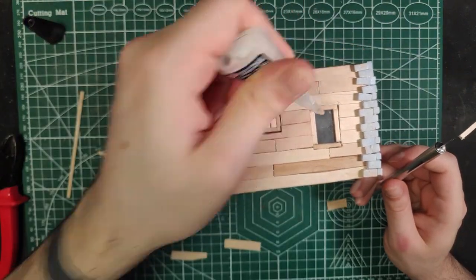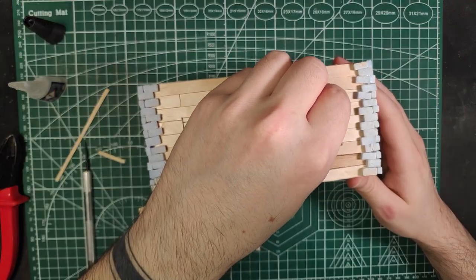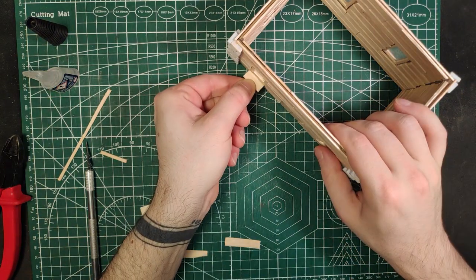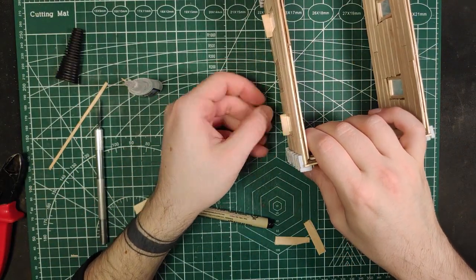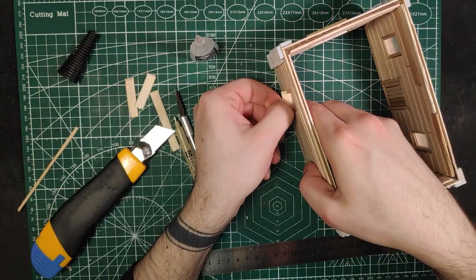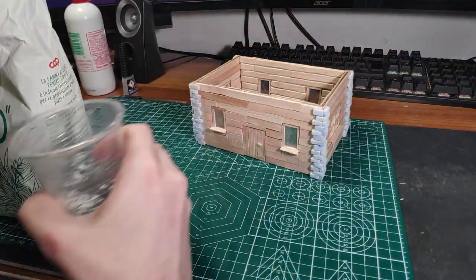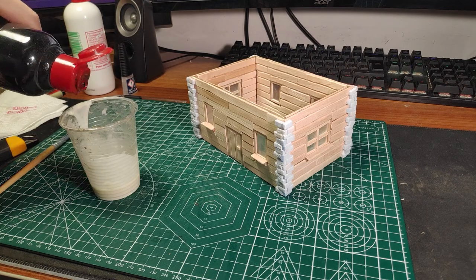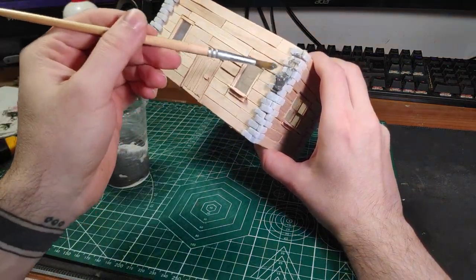To make the shelves, just glue a little stick at the bottom of the windows for support and then glue the shelf on top of it. To protect the foam from our paint, cover it with a mix of flour and water. You can add some paint to it to better see if the foam is covered or not with the mix.